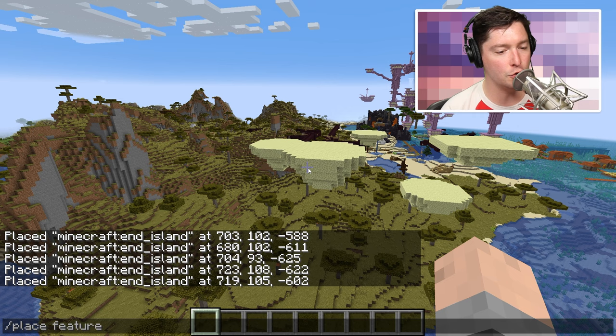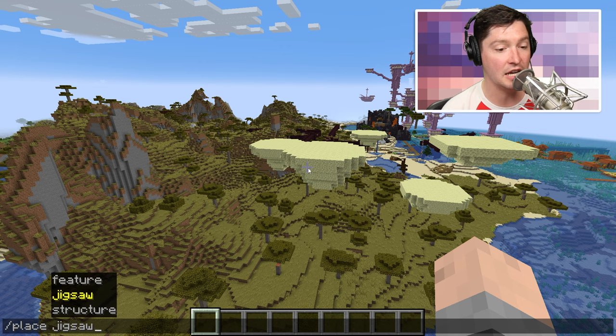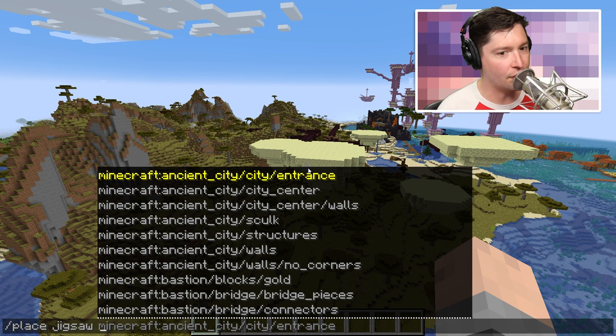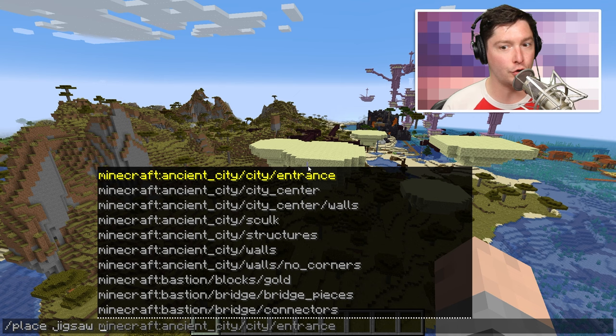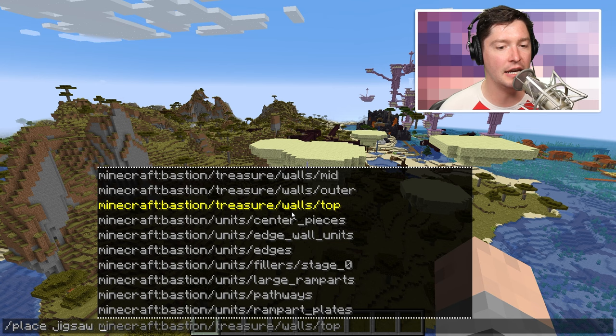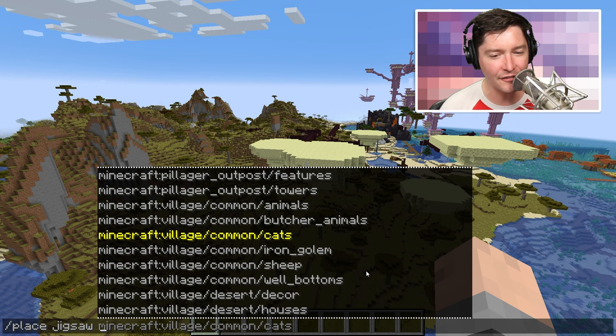Next let's go to the jigsaw category. This is where things get a little bit complicated because I am not a jigsaw expert. Inside of structure blocks there is one called a jigsaw block, which is used as basically the glue when making every type of structure block come together. You could have one structure with some jigsaw blocks, and those jigsaw blocks would attach to other structures so you could create a massive structure from just a few little things.